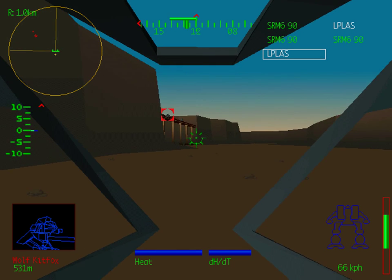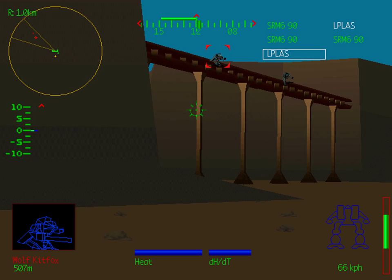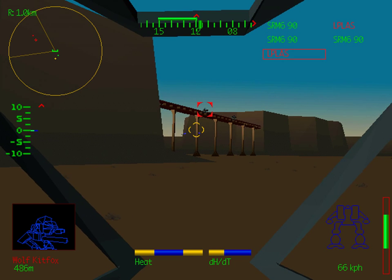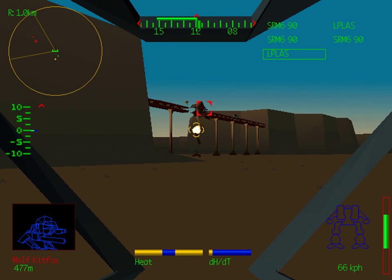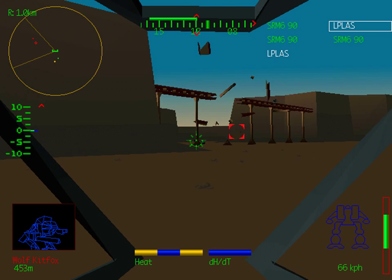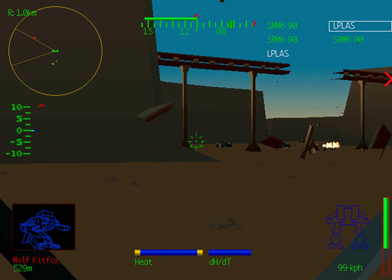Hello and welcome back once again to Let's Play MechWarrior 2. Right off the bat we've got a couple of kit foxes to take care of here. You can shoot them directly but I think it would be a lot more fun to shoot this bridge out from underneath them. So much faster that way.